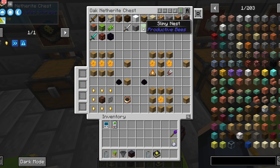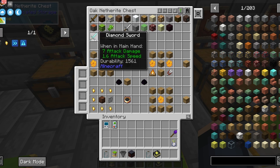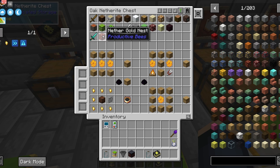Iron swords are used for stone, slime, quartz, and stone and nether brick nests. Diamond swords are used for the nether gold nests and the obsidian nest. All these nests can be found around the world, but you can also craft them and use honey treats to summon the bees. That's the method I use — it's faster.